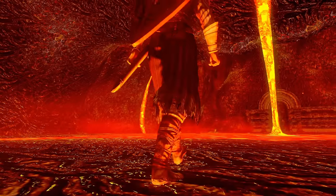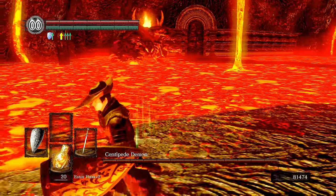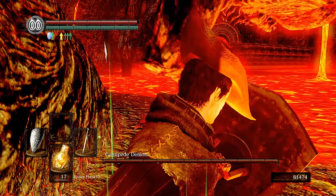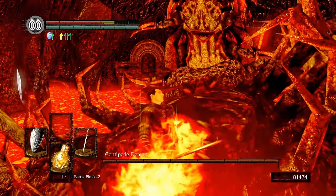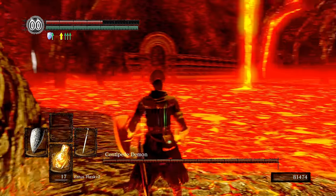The same exact thing can be done to the Centipede Demon as well. After passing through the fog gate, immediately take a left and stand as close to the corner as possible. Put up your shield and make sure you have plenty of stamina, or a shield with high stability to resist its heavy hits. Same deal — get grabbed and when Centipede throws you back down, he should clip through the wall and fall to his death. And don't worry, you'll still get the orange charred ring.